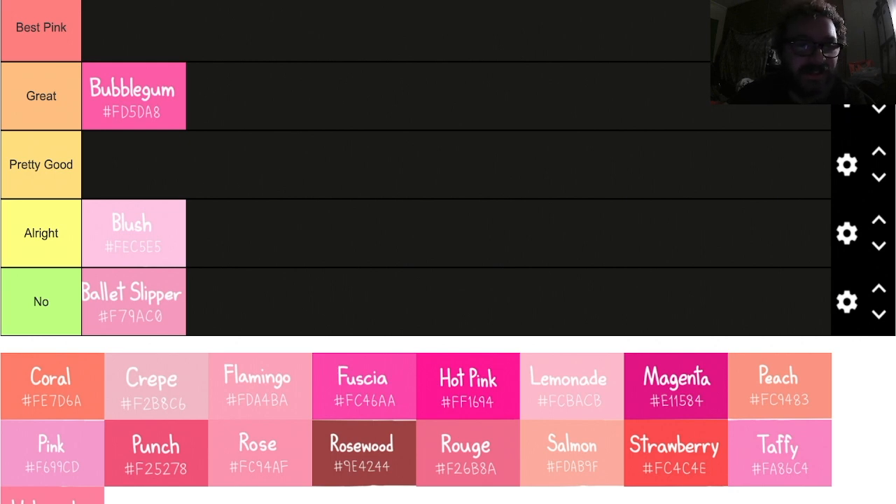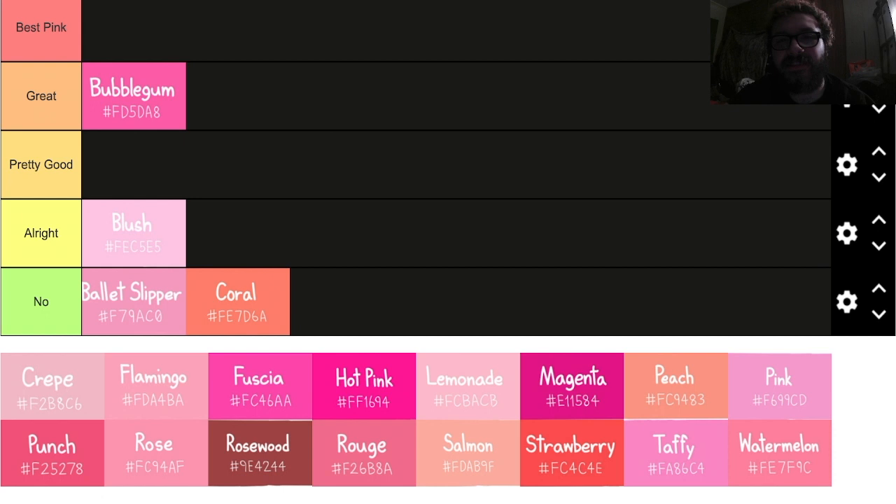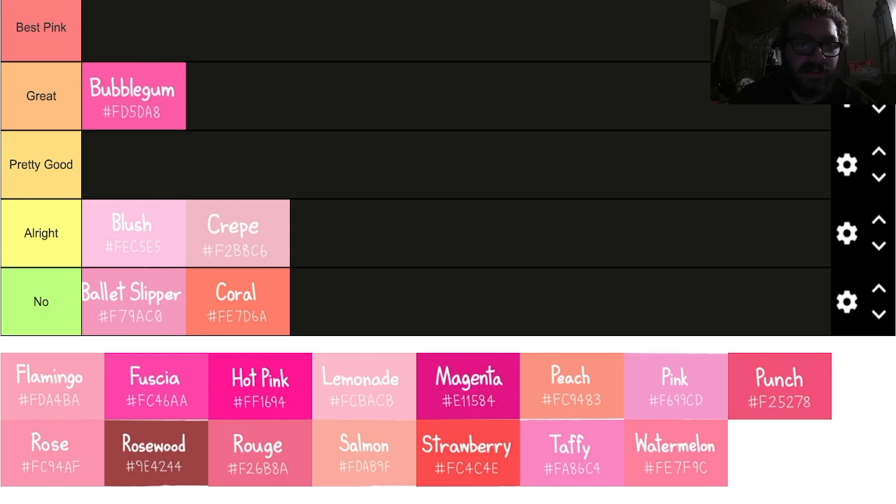Coral — that doesn't even look like pink. Anything that does not look like an actual pink to me, which there's only a couple of these, is immediately getting a no. Crepe — it's alright, not anything I'd personally use, but I don't think it's terrible.